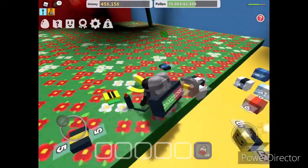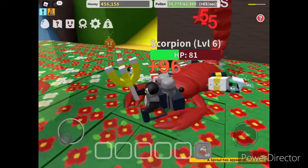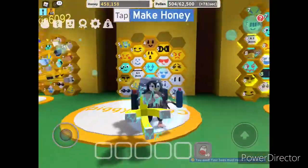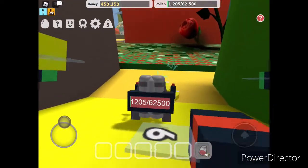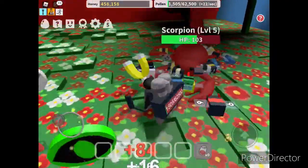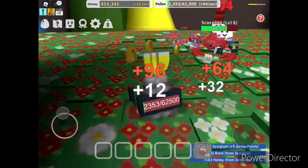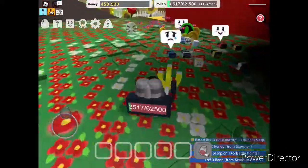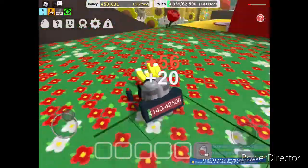Down here we have the rose field, and this rose field has two scorpions — I almost said Scorpio because that's my zodiac sign! Anyway, we have two scorpions. I'll quickly come back. Sorry, those stupid scorpions killed me. I couldn't see how much hit points they have because they were about to kill me again, but it's okay. Here we have the rose field.